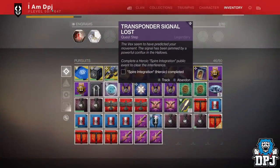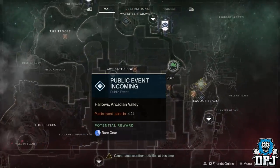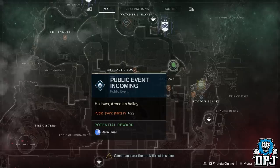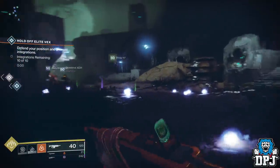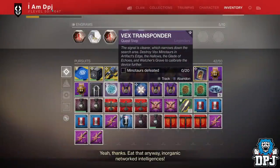The next step is to complete the Heroic Spire Integration public event within the Hallows area, easily accessed from the Artifacts Edge area. Head to the Hallows and wait for this public event to spawn in. Make sure you complete it as heroic.